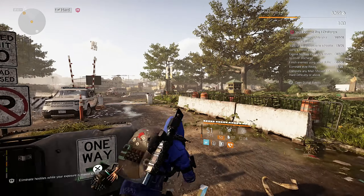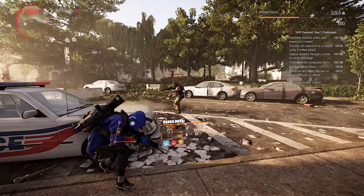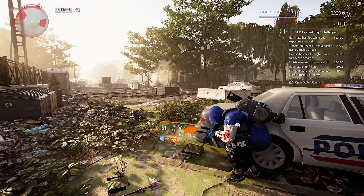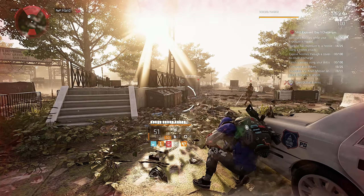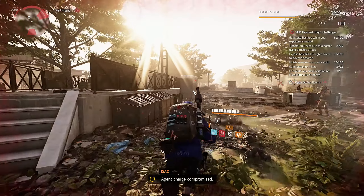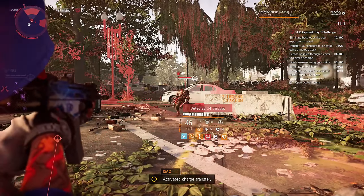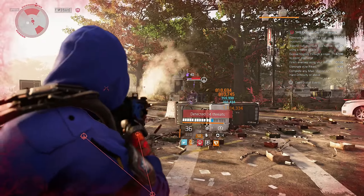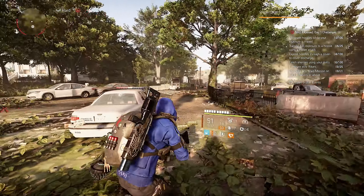For challenge 3 we start the same way as challenges 1 and 2. Only this time, when the status bar is filled, we need to transfer the exposure by doing a cover-to-cover discharge instead of a melee attack. So seek the attention, stay in cover, and from the moment you get the notification, search for a cover close to the hostiles and perform a cover-to-cover. When you arrive into the chosen cover you will transfer the exposure — now eliminate the hostiles.